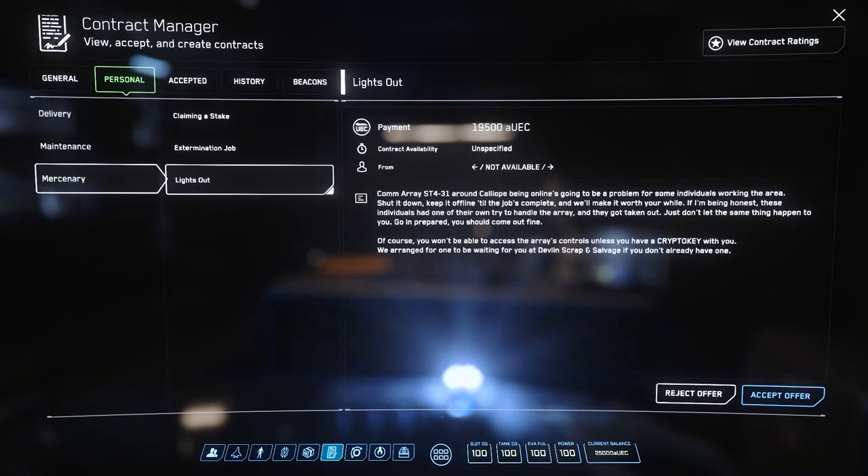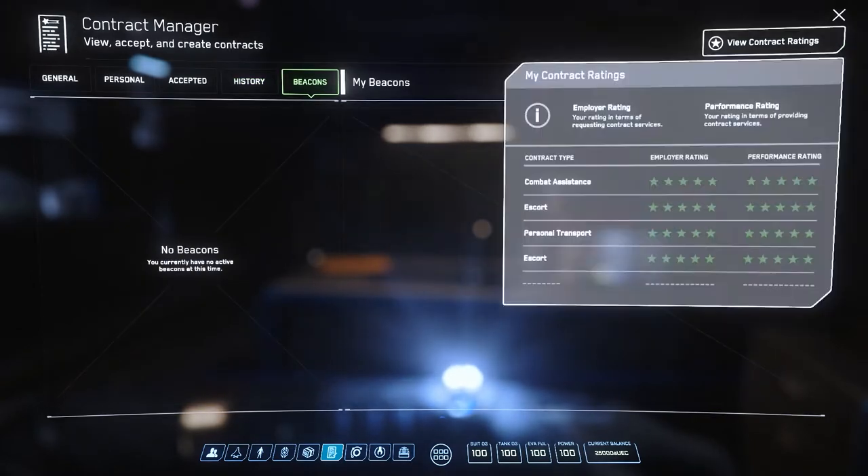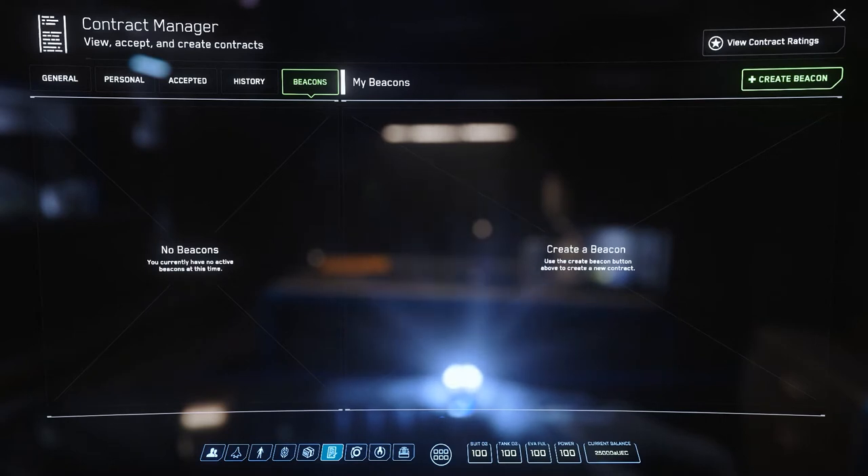Upon death you will respawn in jail for a set amount of time. The most risk-free personal contract is hacking a Comaray. The mission called Lights Out asks you to hack the Comaray, and upon completion you will be paid 19,500 aUEC — a fantastic amount of money with little to no risk, and the mission takes only a few minutes. The Accept tab shows your current contracts, and History shows all the missions you've completed this session. Beacons is where you can create or accept a beacon for transport if you're stuck somewhere.